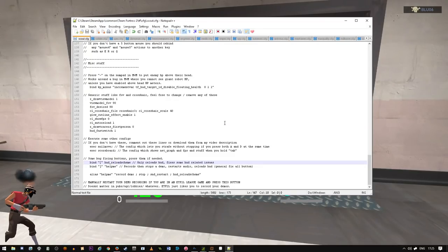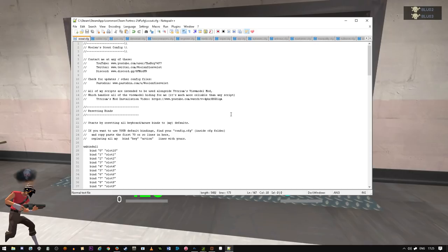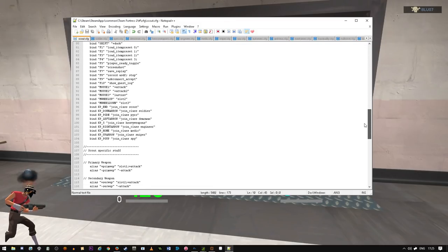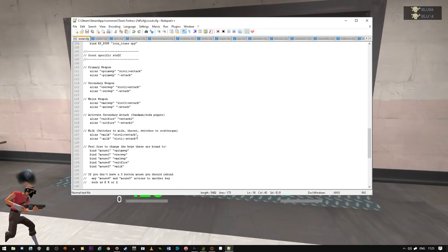The rest of the script structure is quite similar, so I'll go through it quickly. This is the general layout of the class scripts - Scout, Soldier, Pyro, Demoman, Heavy Weapons, Engineer, Medic, Sniper, Spy. They all start with a header so if there's a bug I fix later, you can find the Scout CFG on Pastebin and install those changes yourself. I've made it nice and simple to see where the reset binds are - this section rebinds everything to stock. The weapon switch section is clearly laid out as primary, secondary, melee, activate secondary, milk, and also the binds. If you don't have a six-button mouse, you can change mouse four and mouse five to Q and E, for example.